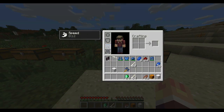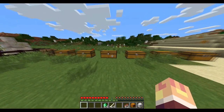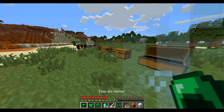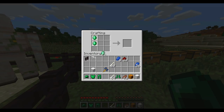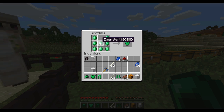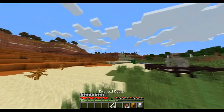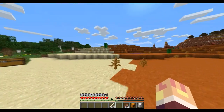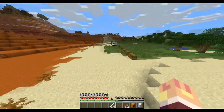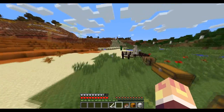That is the lapis armor. The next thing I'd like to show you is the emerald armor — same deal, you can make it by crafting it with emeralds. Nothing too special, so we're gonna put this armor on and see what happens. It's pretty much just in between iron and diamond armor. You get haste, so that's pretty nice.